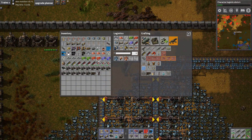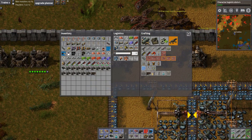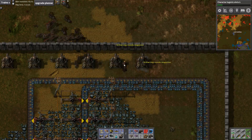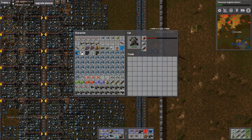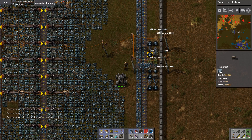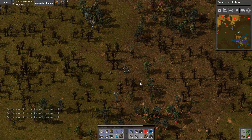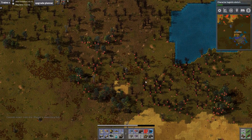They look like cockroaches. Give them more ammo than that. Spread these out a little bit more. We're kind of doing this the dumb way by using a car, but that's quite a bit of iron ore. If I make the trip often enough, we'll plow a path through these trees!